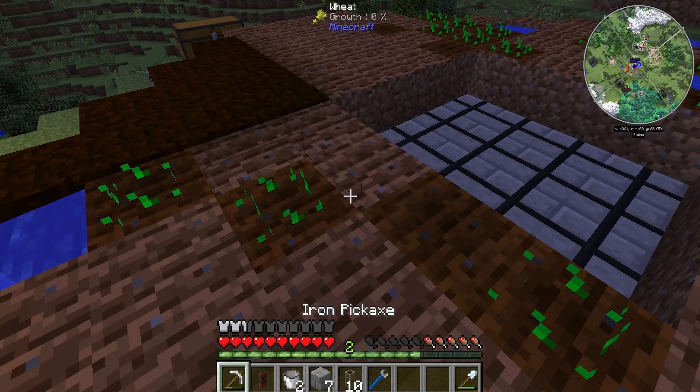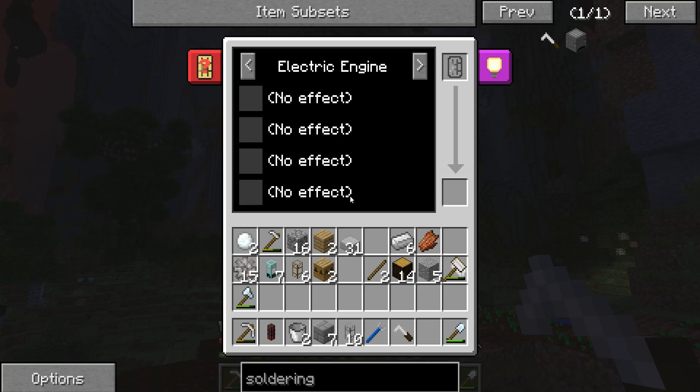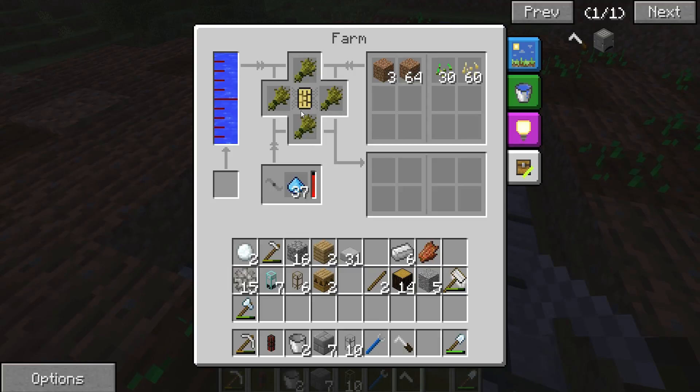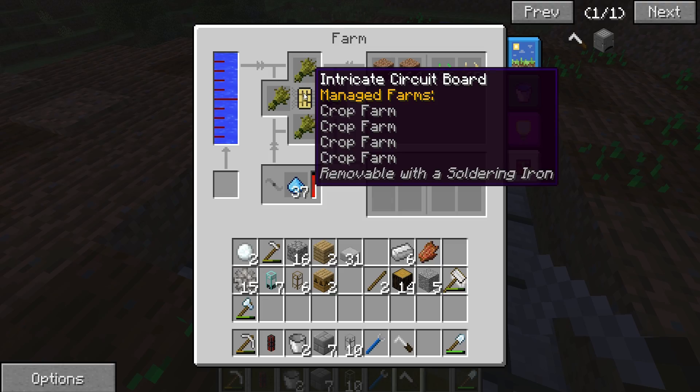Now you know how to make the circuit boards for a farm: you take the soldering iron, you actually use it. You go over to the Managed Farm, give it the electron tubes you want in each side, and if you want it to hold all four you need an intricate circuit board. You put those in, and once you have all four of them in and put the circuit board in, it immediately turns it into one of these. Then you shove that into the farm and it makes it a managed crop farm.